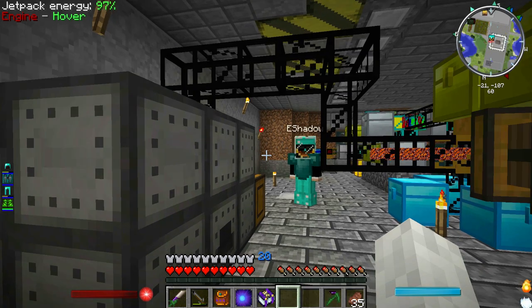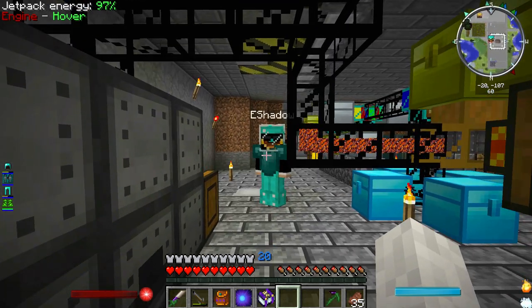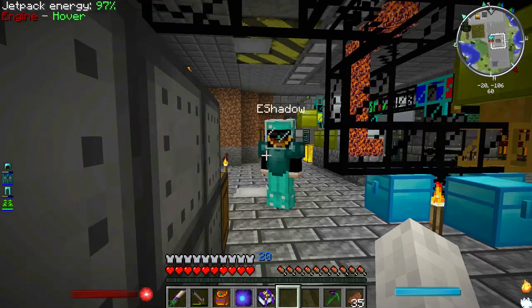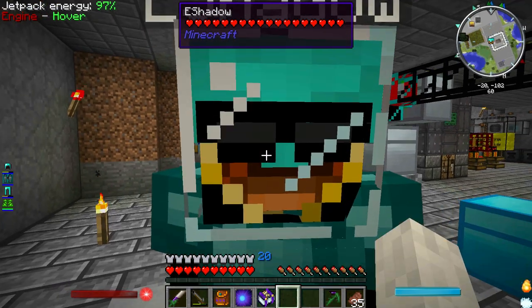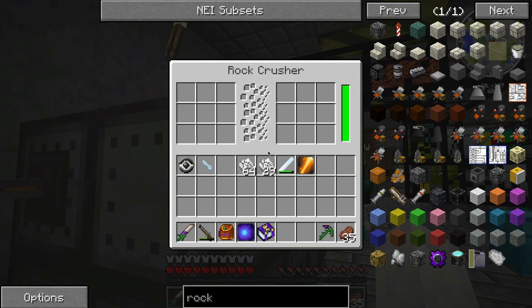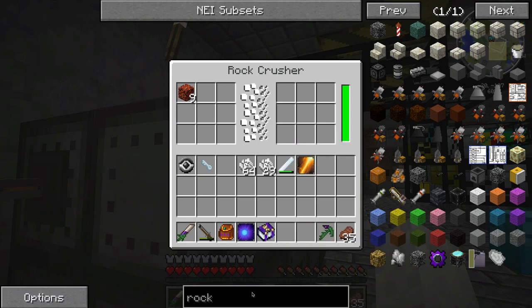It's coming out. This thing does get kind of loud, by the way. I'll hopefully have my volume turned down low enough. Firestone ore goes into the rock crusher, it crushes it, and then raw firestone comes out the side. Yay!